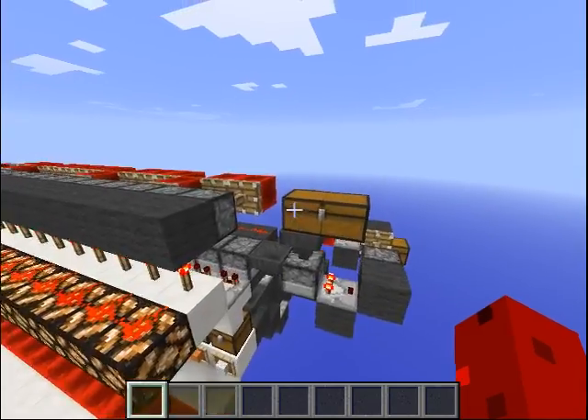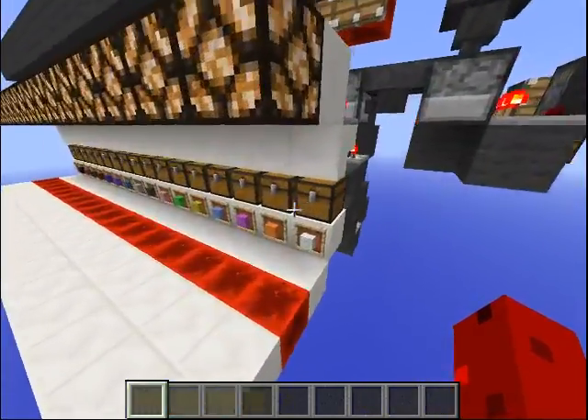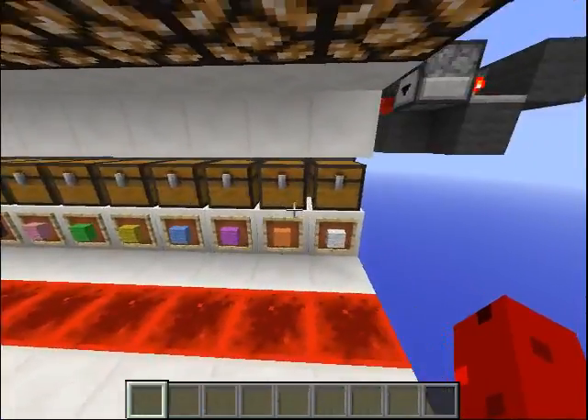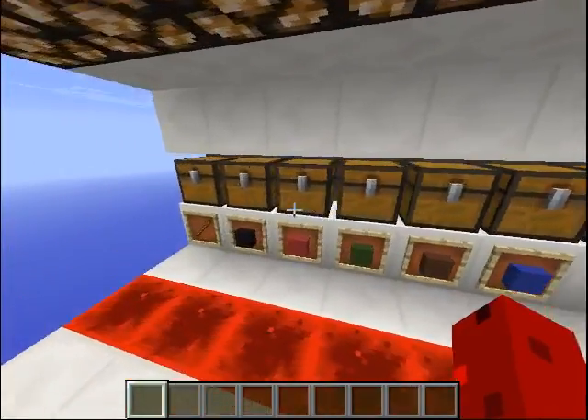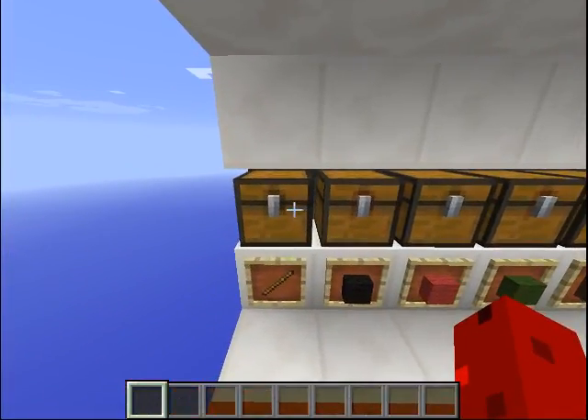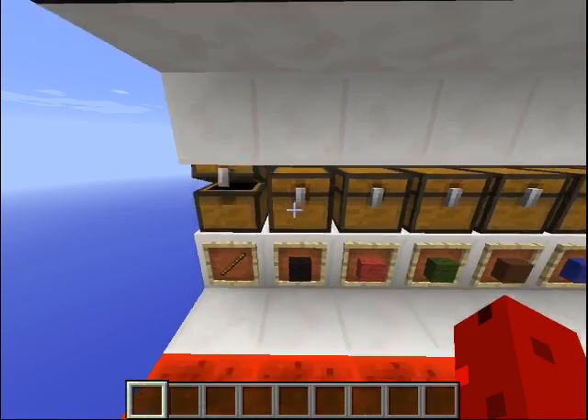While it's working, I'll explain how it works. You can see here — this is the collection part. You can have all kinds of items or whatever you like to sort. And at the end here we have the remainder, like the dirt and the stone that I put in with the wool.